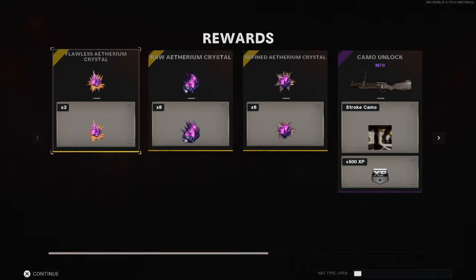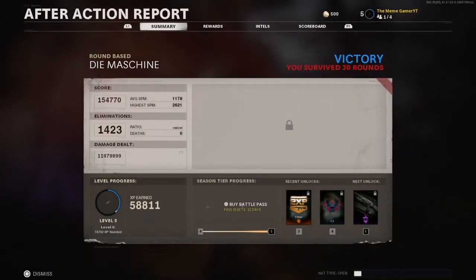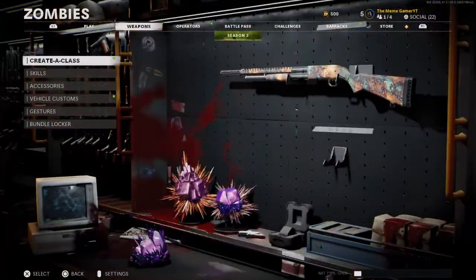I know it will take at least two round 31 exfils to get one flawless one done, but if it only takes two round 31 exfils to get one fully done, that's pretty good. You can get at least one full one to level four and one half one to level four.